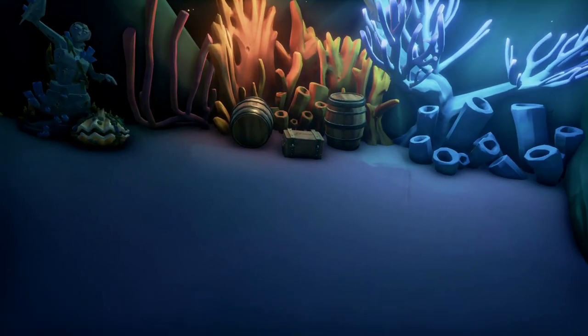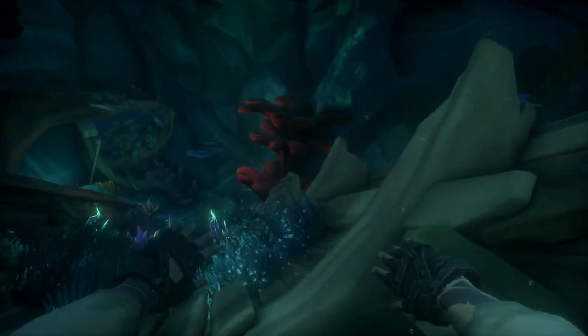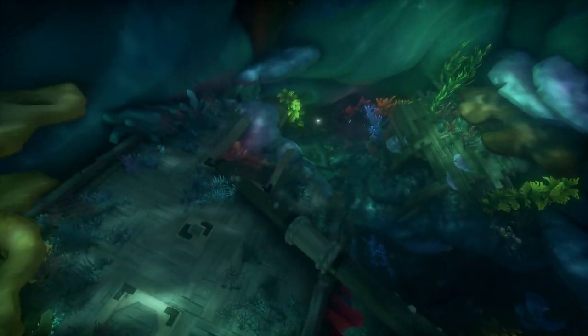The fourth journal is pretty easy to find as well. You're just going to leave this area, swim directly down, and you're going to find it on the top of the upside-down hull of a ship.